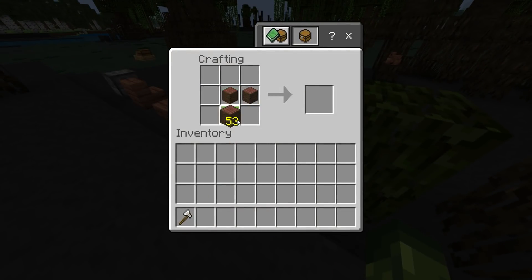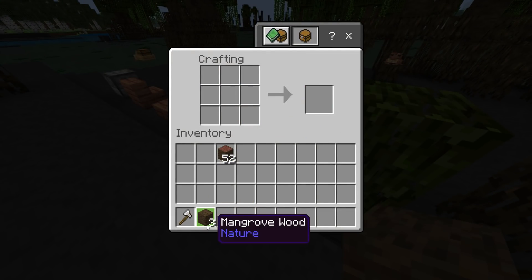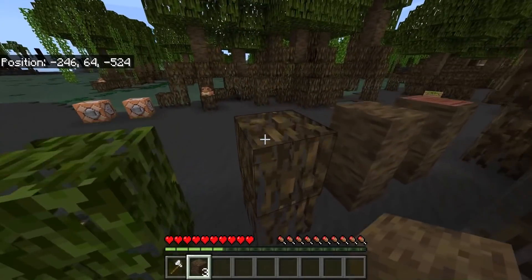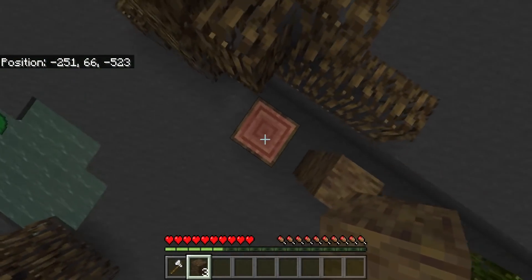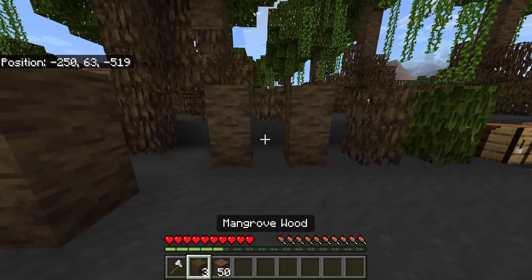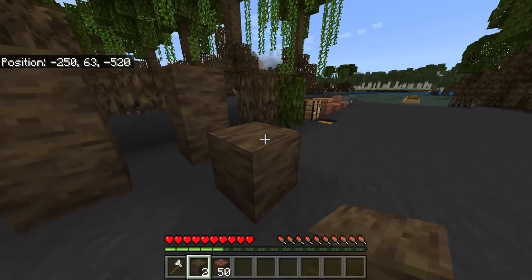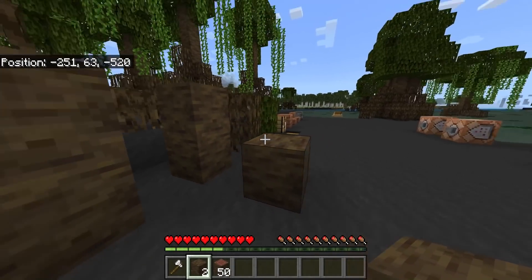Head to a crafting table. You can make a couple of different variations. We have the mangrove wood, which is the all-sided variation, and then we have the regular one which is just the mangrove logs. I like to call it the smooth wood type. They look really cool - a lot of people are going to like these for building. Remember though, the woods are still subject to change at this moment.